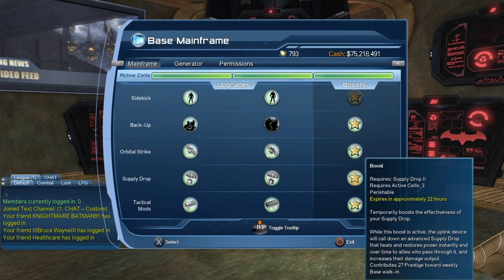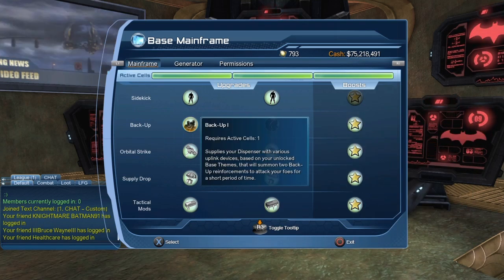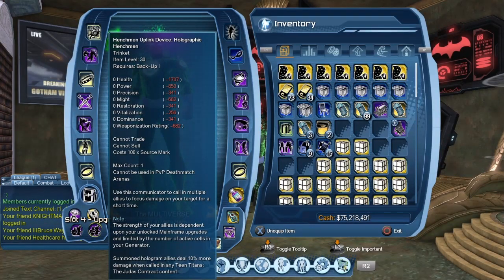And if you are a hero player, the Backup are called the Backup. And if you are a villain, it's actually called the Henchman. But if you look at the Henchman themselves, it is still called the Henchman.